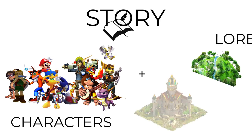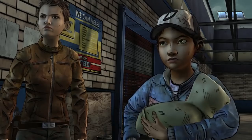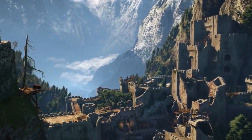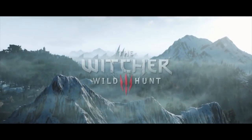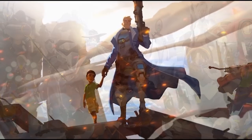The last one is story, a combination of characters and lore. Characters can be interesting, engaging, believable, and memorable. Lore is about backstory, world building, history, and setting for its own sake. Games that thrive on story as a main aesthetic are The Last of Us, The Walking Dead, and The Witcher, which is very famous for its story. Overwatch has very memorable characters but is lighter on the lore.